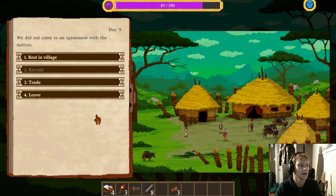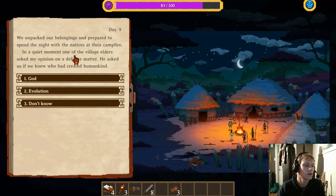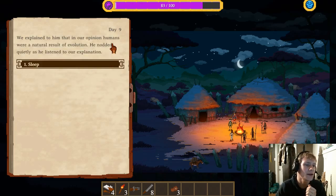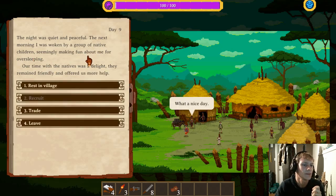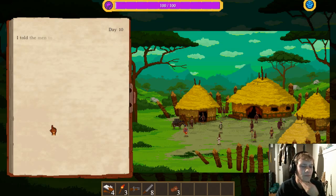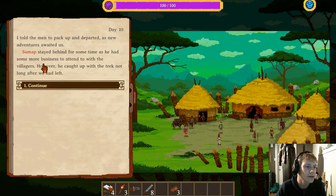We did not come to an agreement with the natives — I hope that's not bad. Let's rest in the village. We unpacked our belongings and prepared to spend the night. In a quiet moment, one of the village elders asked my opinion on who had created humankind. We're going to play in character as Charles Darwin and say evolution. We explained that in our opinion, humans were a natural result of evolution. He nodded quietly. The night was peaceful, and the next morning I woke to native children seemingly making fun of me for oversleeping. Sanity restored to 100 out of 100 — that's awesome. Let's leave.